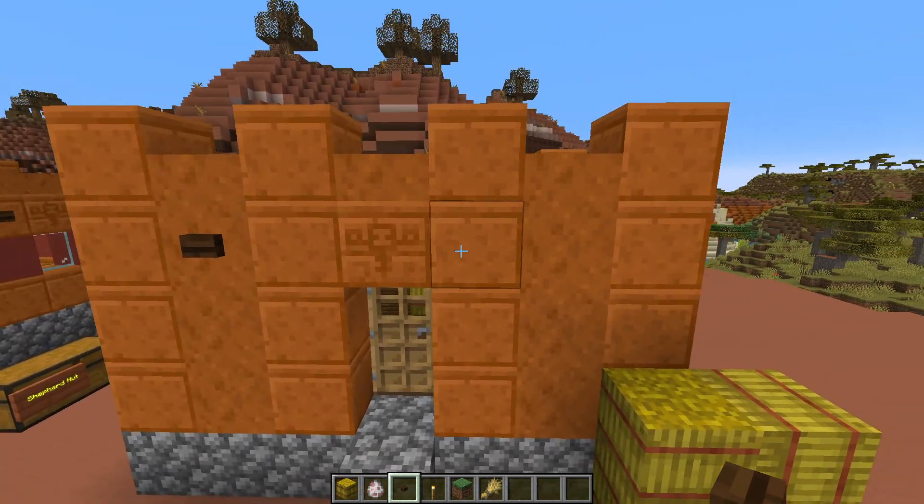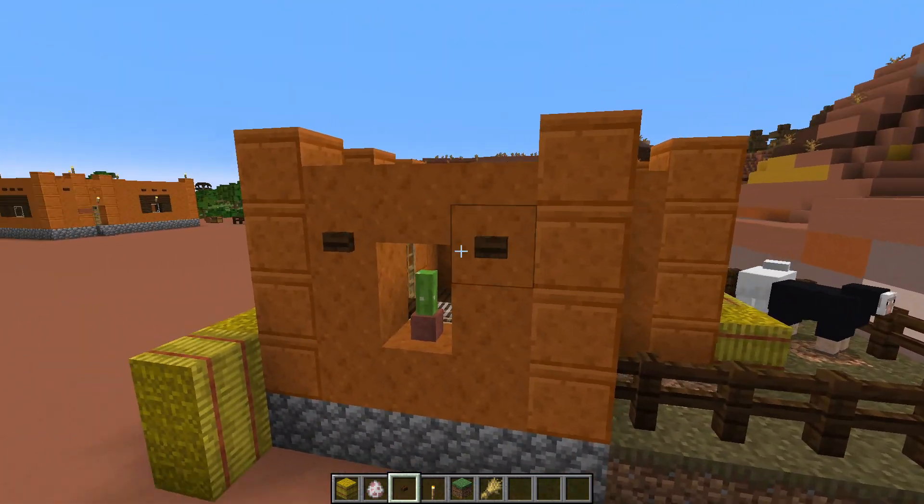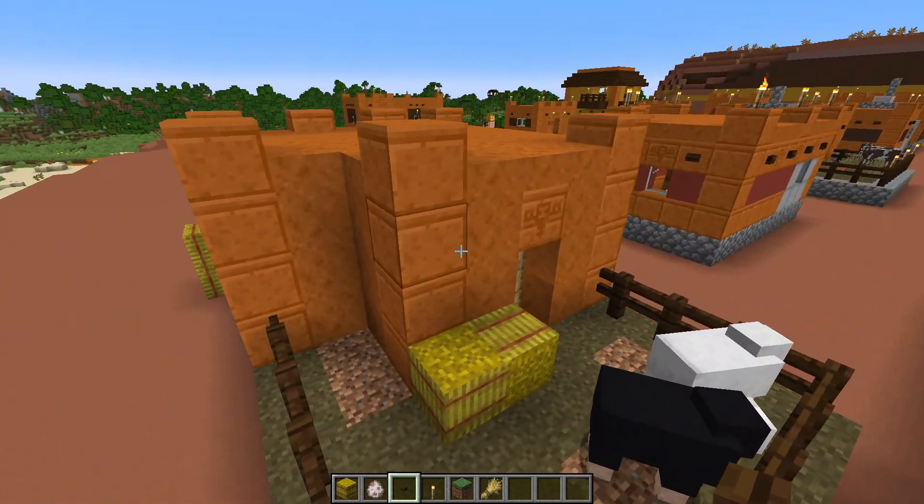Come around to the buttons on the front. These buttons help keep it in an adobe-type feel, and I keep all these builds in the Minecraft villager type of theme, if you haven't noticed that already.